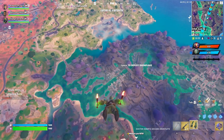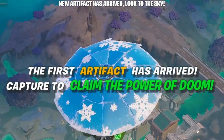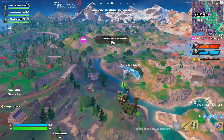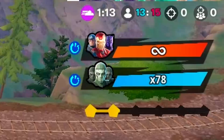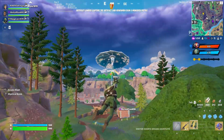The way this LTM works is there's henchmen and obviously the Avengers capture and claim the power of doom. The Avengers basically have to kill us because we don't have unlimited respawns. We only have 78 respawns as a whole team, and our goal is basically to get all these artifacts.